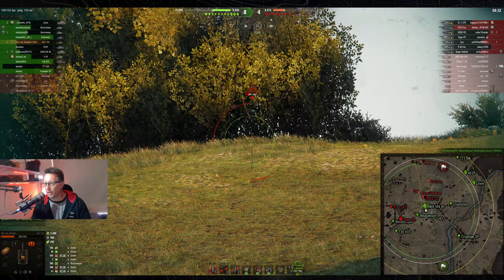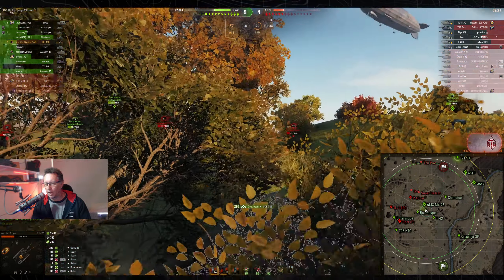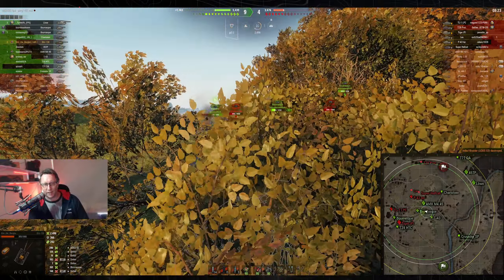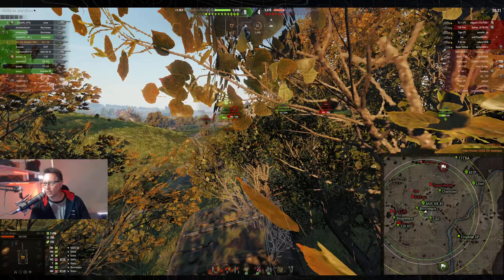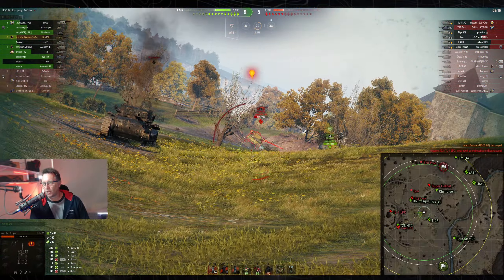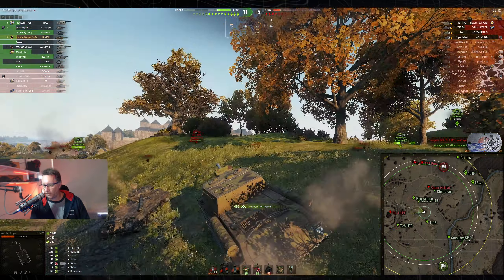Looking towards the Udes — there's a pixel on the Udes. That'll do it — no problems, picks up the kill on the tier 8 flat-pack Ikea Swedish tank destroyer. Brings the score up to 9-4 and his damage up to 2,496. Waiting... There's the Tiger P again. Shoots and kills the Tiger P for 499, bringing his damage up to 2,995.